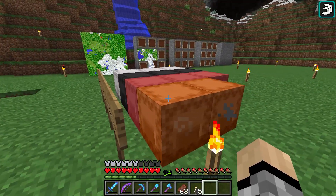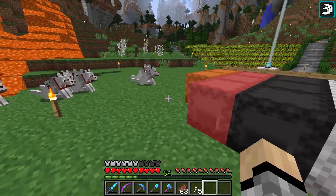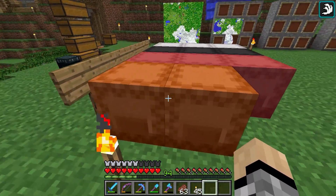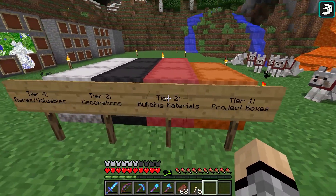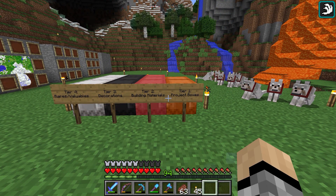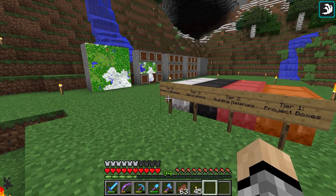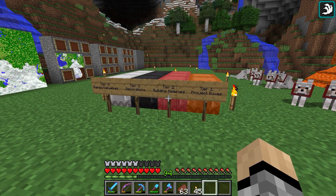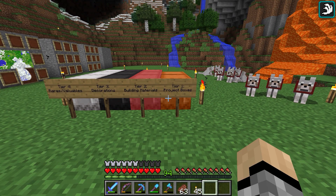We only have 11 shulker boxes right now, but as we get more we'll add them to their specific tier based on needs at the time. If we need more project boxes we'll get more orange ones; more building material boxes means more red ones, and so on. My goal is to have at least 16 shulker boxes of each tier — I'd have to explore the end a lot, which I've already started, so hopefully that comes in the near future.